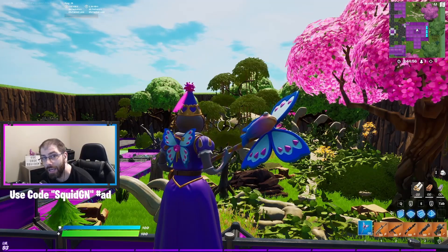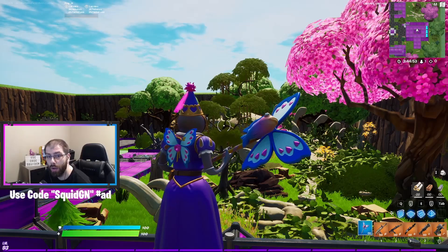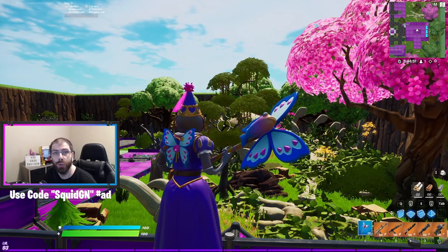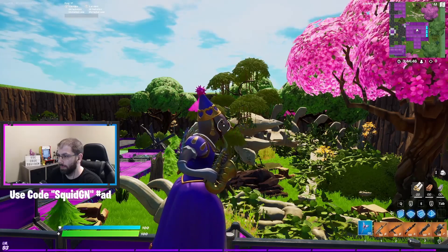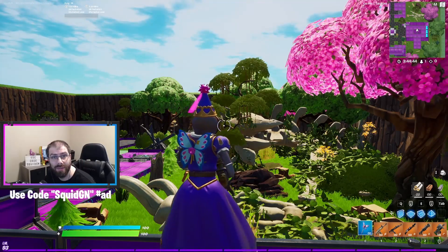I went ahead and changed into her second style so you can see what that looks like as well. We're gonna start by doing the emotes and then we'll do the building. It's haunting that she plays a saxophone with her neck.